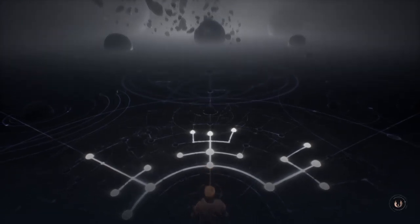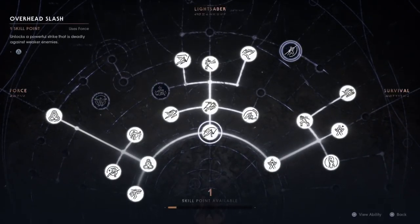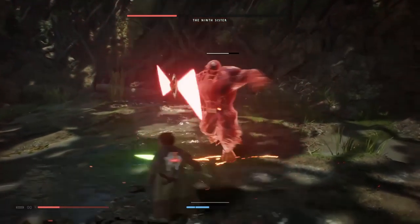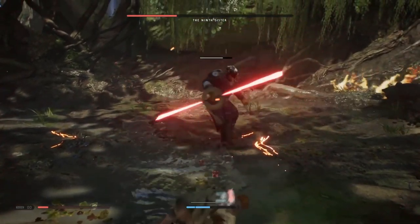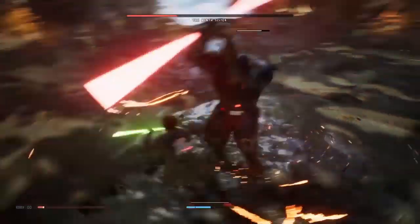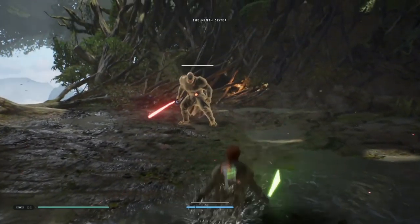Instead of checkpoints, you have meditation points that you reach, which allow you to save your game and spend skill points earned by leveling up through defeating opponents. These points let you restore your hit points and refill your supply of health consumables — stim packs — at the cost of causing all enemies, save for bosses, that you defeated on the way there to respawn.